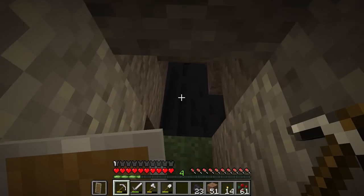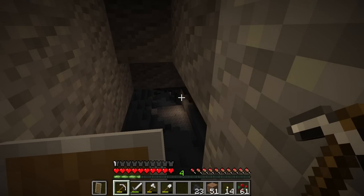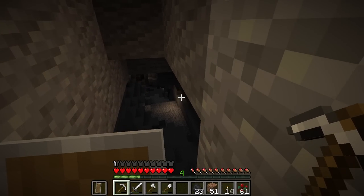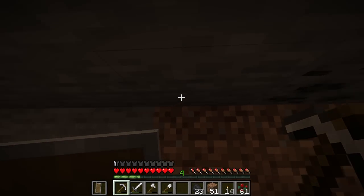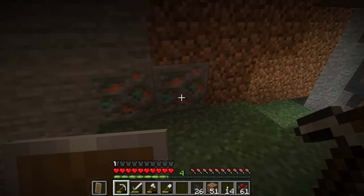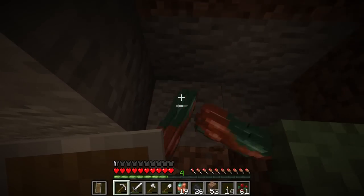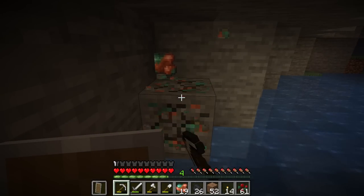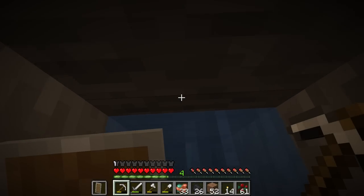Wait, what did I just pick up? I have andesite and diorite — I don't know what either one of those are for. What is making this light? Let me chop away just enough to see. Oh I see a creeper in there! I'm not sure what's creating the light — it could be that glow from the blocks. I see some bats over there too. Okay, this is what we're going to do next time — we're going to head into this cave system and see if we can find some cool stuff. I need to also restock on supplies.